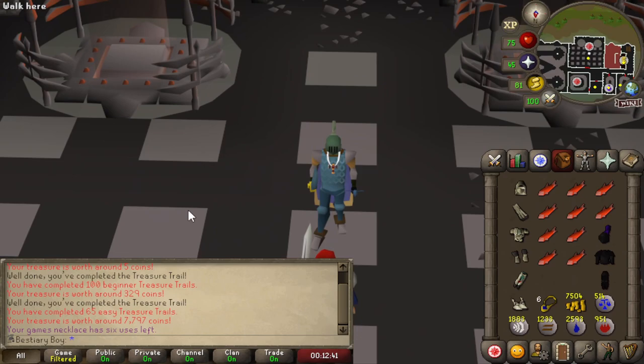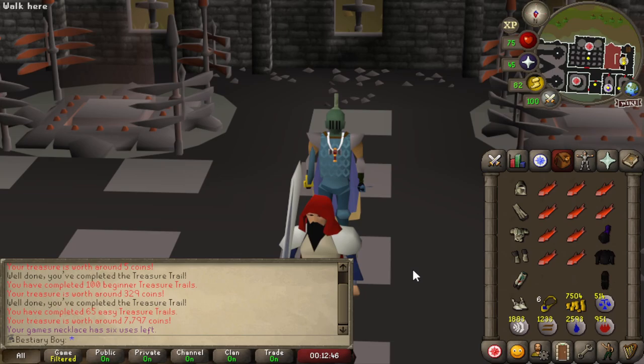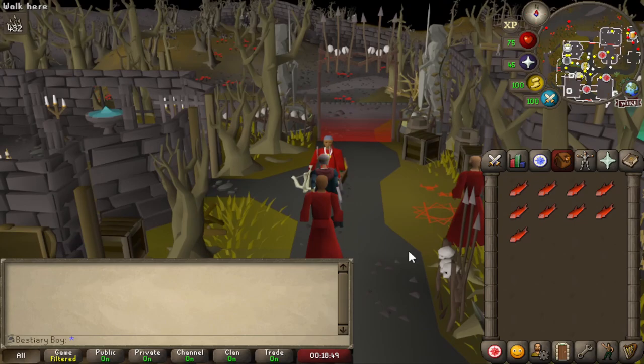Here we are at the Warriors Guild for our first monster of combat bracket 69. We've got the Black Animated Armor, which is also our new best armor set to kill for Warrior Guild tokens.